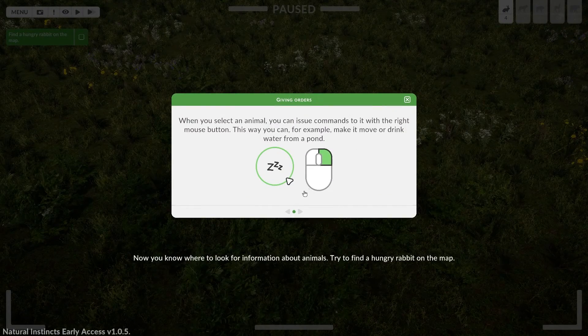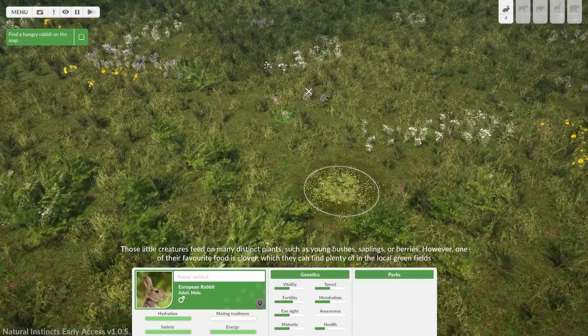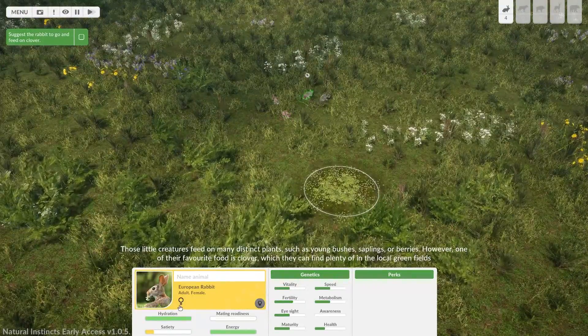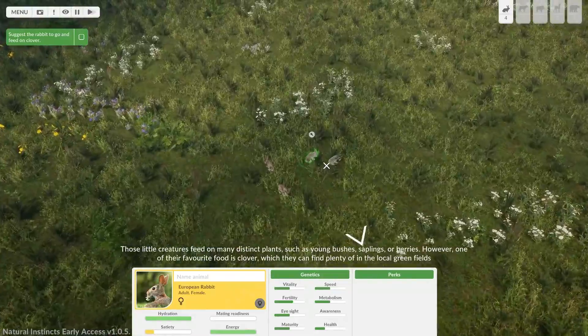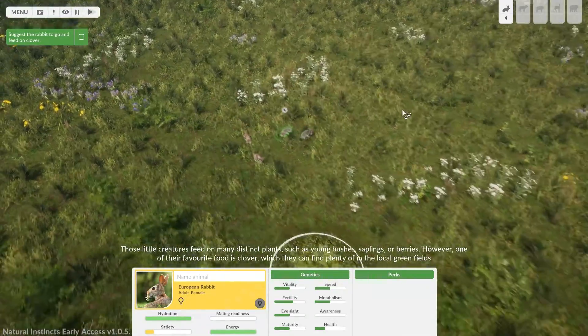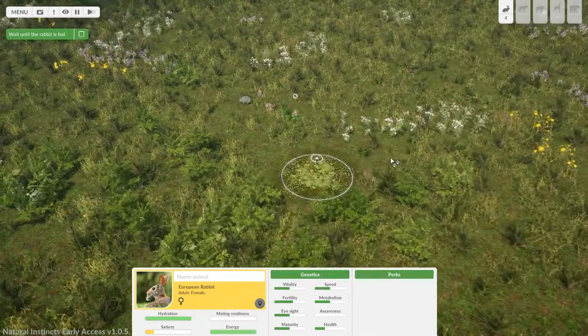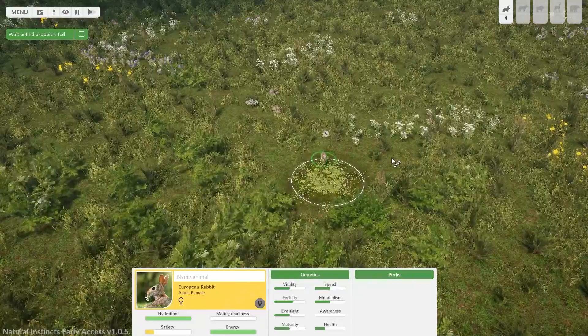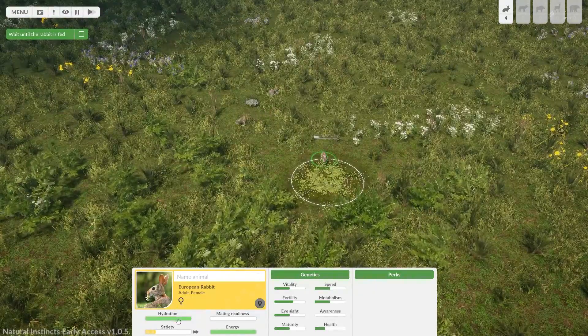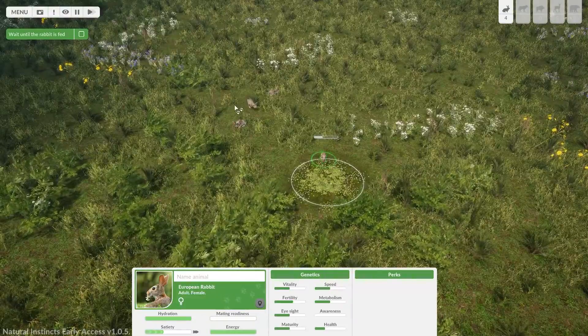Now you know where to look for information about animals. Try to find a hungry rabbit on the map. Those little creatures feed on many distinct plants such as young bushes, saplings, or berries — one of their favourite foods is clover, which they can find plenty of in the local green fields. Get fed, mate.